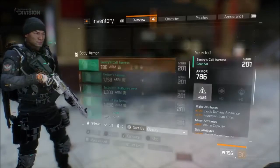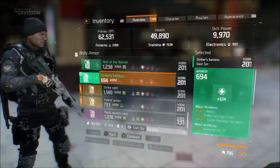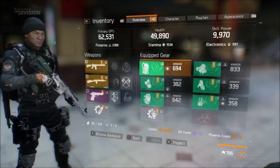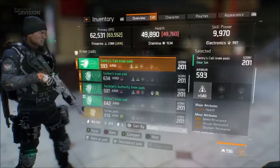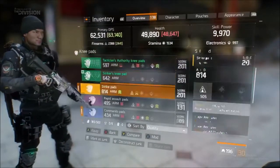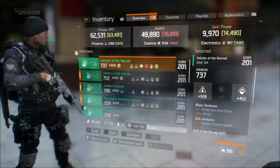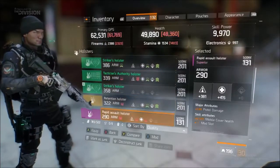On to gear: there will be four sets of gear, particularly for precision, tanks, healers, and all that sort of stuff — the usual RPG element. There are four sets, three PvE and one PvP. If you complete a set of gear it will unlock a special talent, which is super cool. You can see new gear and new weapons here as well.